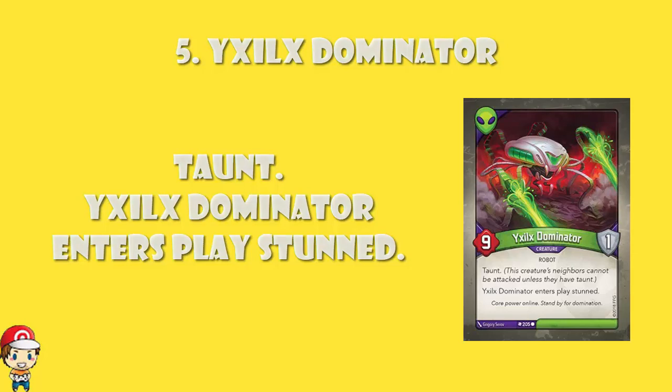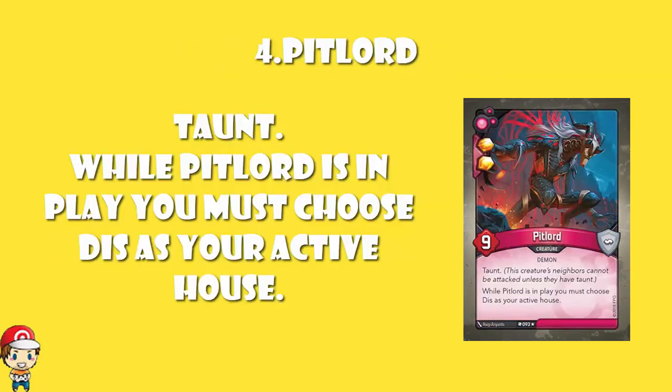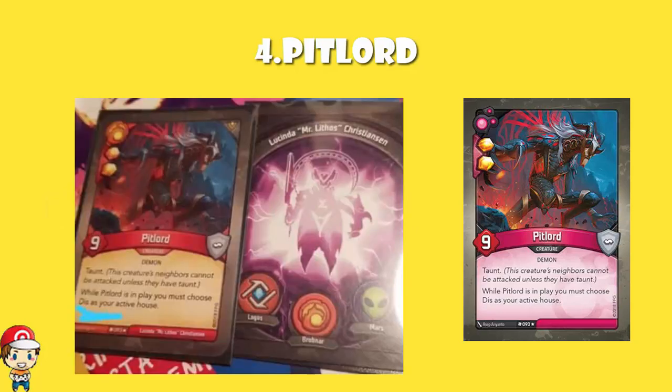There is another 9-power — it is Pit Lord. And Pit Lord is one of the biggest risk-reward cards in the entire game. Upside: 9-power is great. 2-ember is great. It's got Taunt, so you have to attack him. Downside: if Pit Lord's in play, you have got to choose Dis as your active house. Somebody posted on the Facebook group an example of Pit Lord ending up as a Maverick in a deck that doesn't have Dis — that's where you get a card which should be in another house but is Mavericked in. So Pit Lord came in as a Brobnar in a deck without Dis. If you play that card, you have to choose Dis as your active house, but you have no Dis cards. It's a pretty big downside.